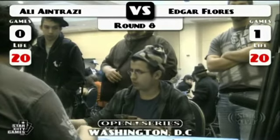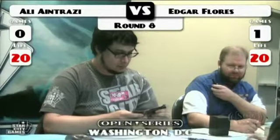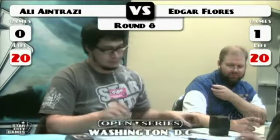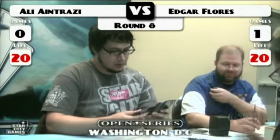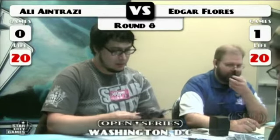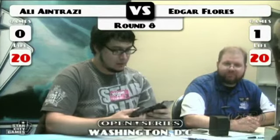Caw-Go performed exactly as it's supposed to — putting on the pressure and holding down the fort with counter magic. Unfortunately Ali had a little pressure early with the Thrummingbirds and Grand Architect, but that Day of Judgment wiped the board and he never really recovered.